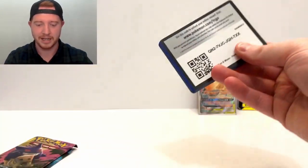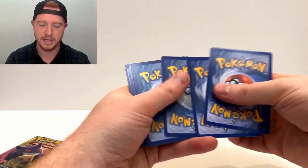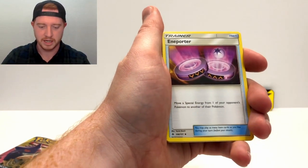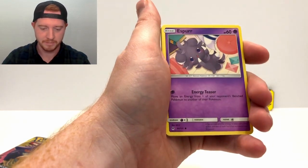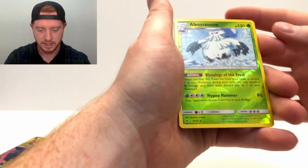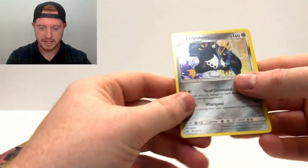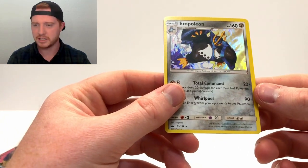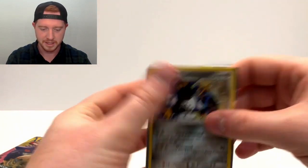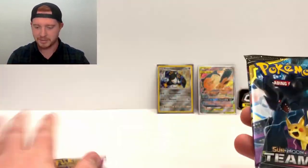Then we got Forbidden Light - four from the back for Sun and Moon. We start off with an Energy, Bonnie, Frogadier, Pancham, Espurr, Scatterbug, Honedge, and our reverse is an Abomasnow - that's an awesome card. And for our rare, a holo Empoleon! Actually in the Shining Legends or Alolan Marowak video I pulled one of these too, from a different set. We'll sleeve that up and make it part of our pulls - pretty good, I'm totally down for a holo.